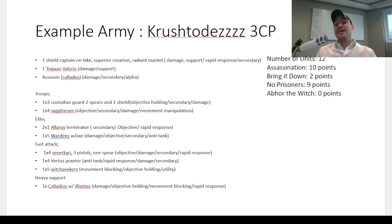I've got a Shield Captain on Dawneagle Jetbike with two Warlord Traits — Superior Creation and Radiant Mantle — giving him a 5-up Villainous Pain and always minus one to hit, plus a Relic that gives two redeployments to my army, which is amazingly strong. Trajann Valoris does damage and support. The Calidus Assassin does damage, secondaries, and alpha strikes — Calidus Assassins can come in three-plus-D6 inches away, which is as close as four inches; it's hard to screen a four-inch bubble, so they can really screw up your opponent's back lines. For troops, I've got one unit of Custodian Guard with two spears and a shield — holding objectives, doing banner secondaries, and dealing melee damage. They count as two models each for objectives and the Shield bearer has a 0-up save in cover.